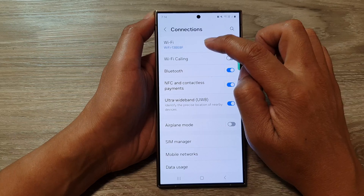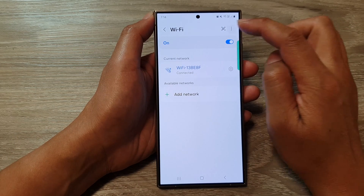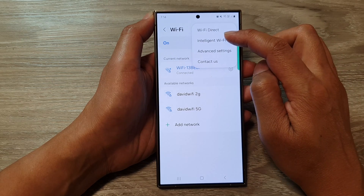Then tap on Wi-Fi. Tap on the left-hand side panel. Next, tap on the More button at the top, and from the pop-up, tap on Intelligent Wi-Fi.